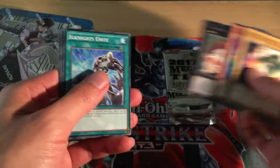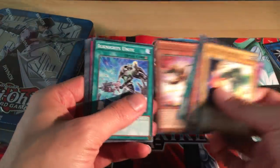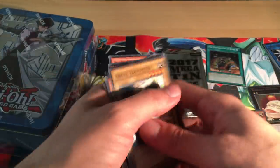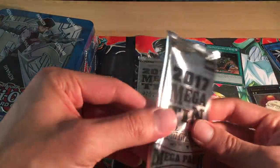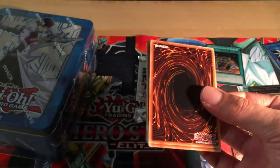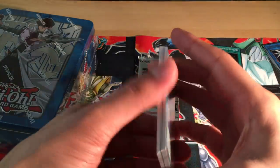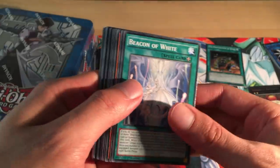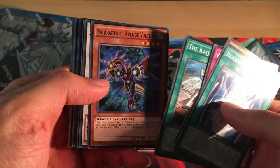And a totally awesome secret rare. Some of the reprints in this are okay, but I think the majority of the good ones are going to be secrets, because with these new main sets changing around, it's kind of changed the way rarities are now perceived as being valuable or not. Beacon of White, Bad Aim, Red Mirror, The Kaiju Files, Raid Raptor, Avenged Vulture, Assault Blackwing.